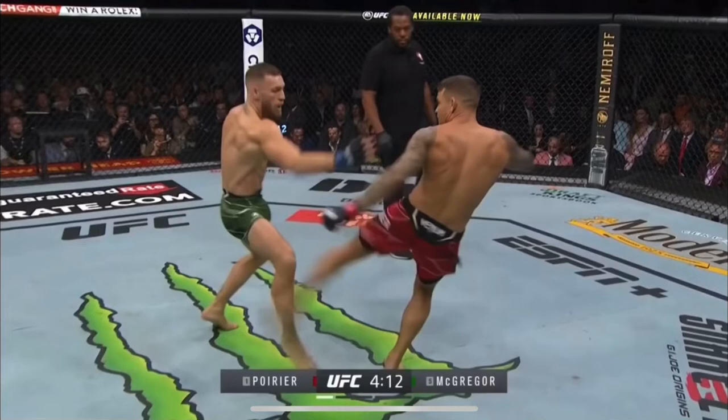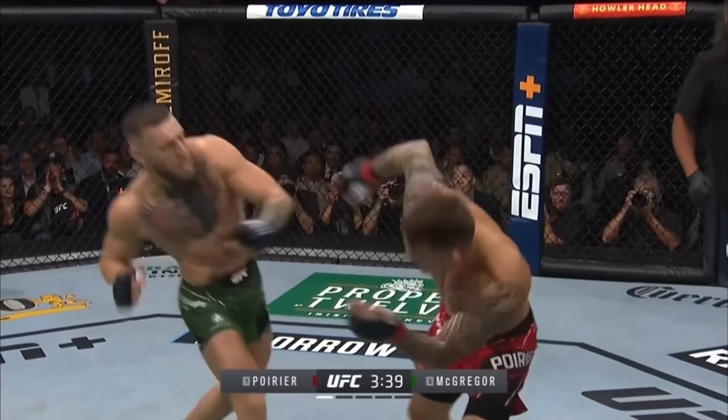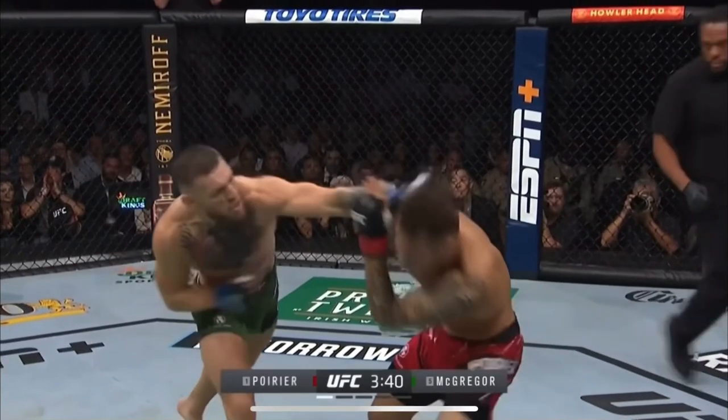Dustin immediately starts going to the calf. Now Conor doesn't really throw calf kicks — he's more of a traditional leg kicker. Charles will throw the calf, but he's not so much prone to that. Setting kicks naked on Dustin is a bad idea, because a naked kick results in a crack. That's a beautiful one-two from Conor there — Dustin fakes his jab and what Conor does is commit to a jab and throw the cross right over it, and he lands him. Beautiful boxing.